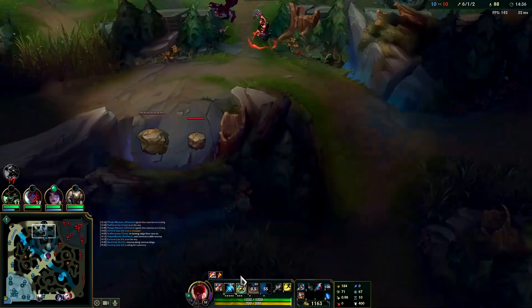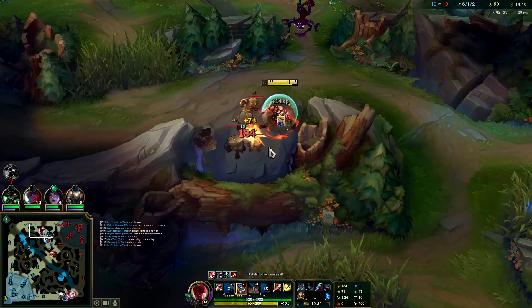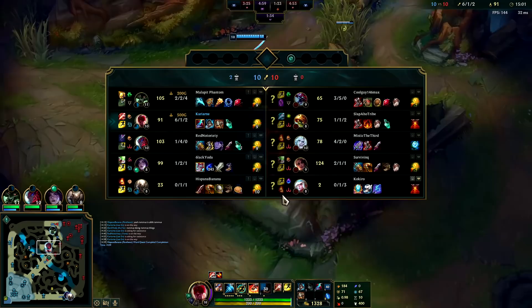I'll save the cannon minion for Warwick. We can't push up too far now because Viego is missing. We also don't have Herald or anything, so it's going to be hard to keep shoving this. Might be able to kill Rammus if he comes for the red buff.